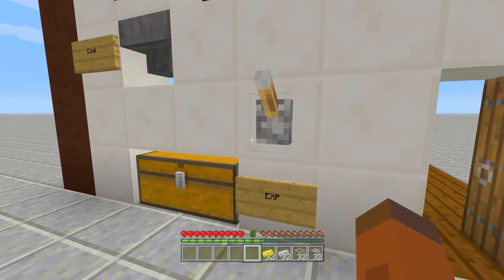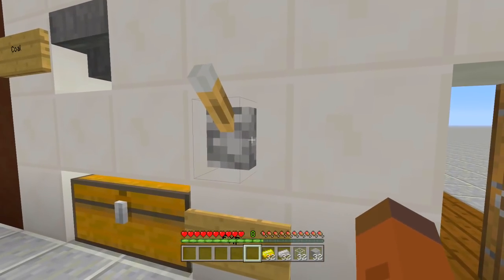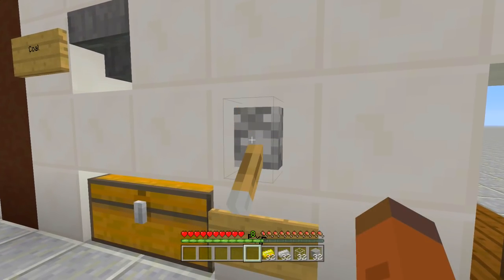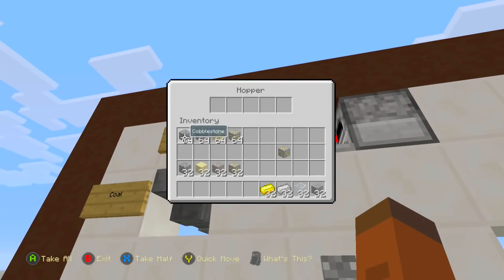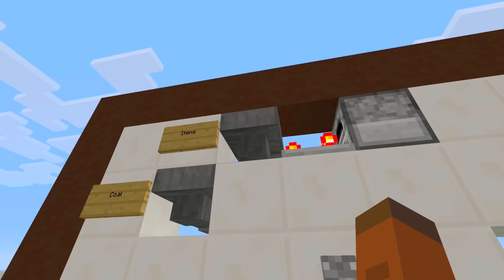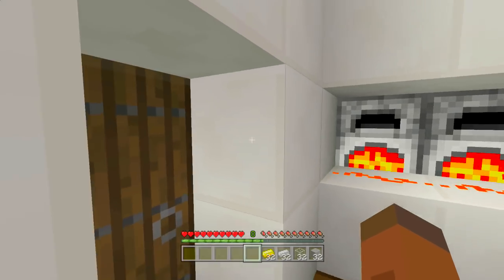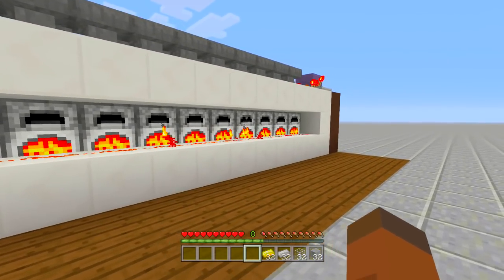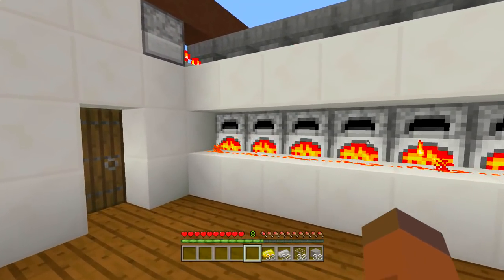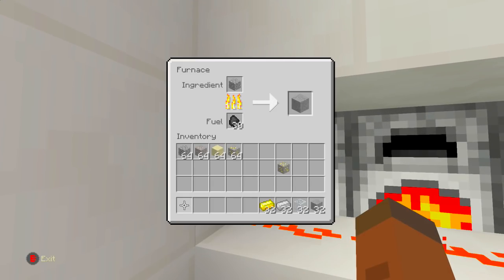Now if you want the experience instead of just letting your items funnel right in - because some people do want the experience from their ores and things like that - all you have to do is flip down this lever right here. It will lock the bottom hoppers that bring the items to the chest. Then just chuck in your items: one, two, three, four. I recommend taking items out of the closest furnace to the door working towards the back to make sure your items get distributed as evenly as possible.